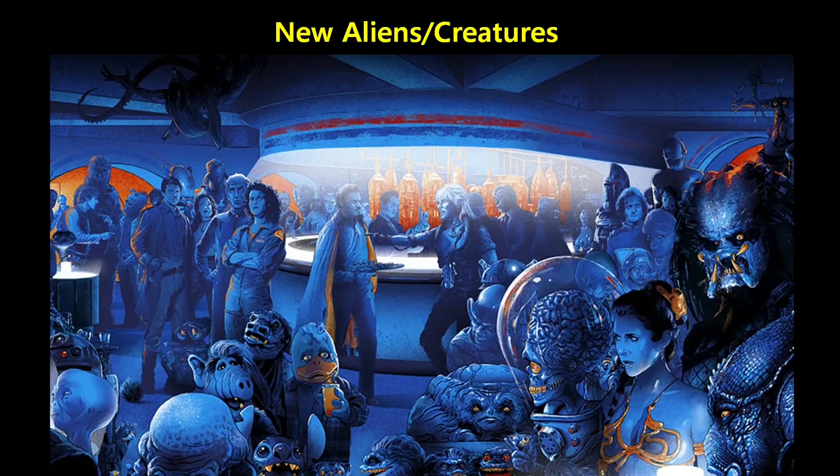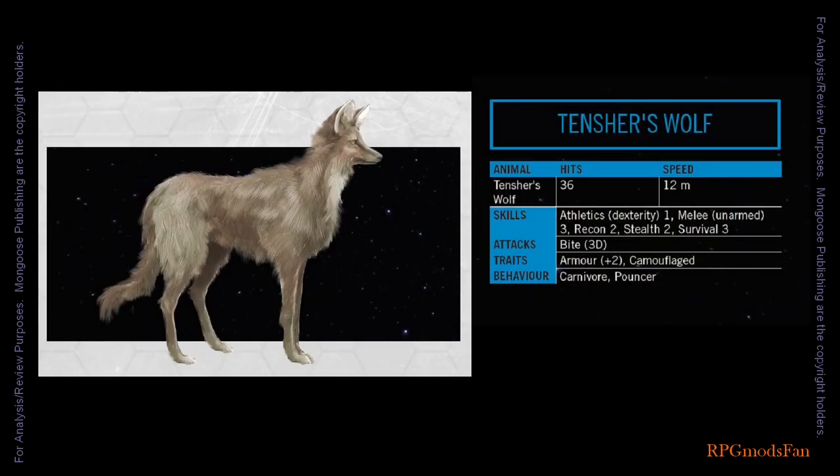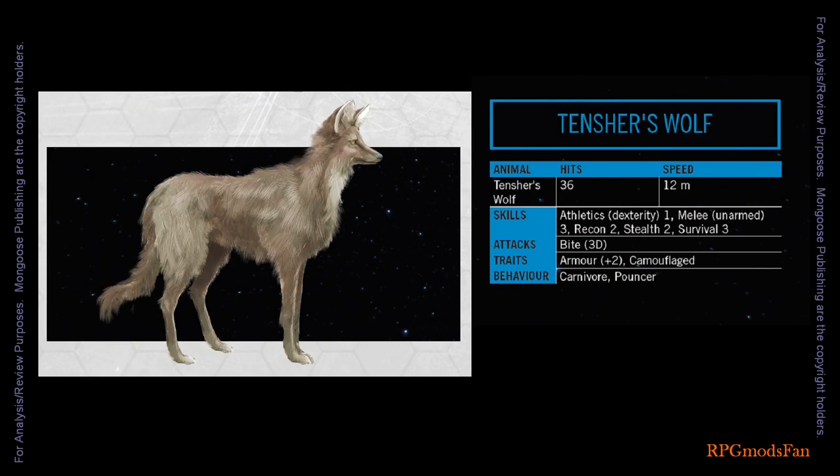Four new creatures make their debut to Traveller in this adventure. They are the Alderson's Coastal Hunter, the Deepwater Bracar, the Walston, and the Tenture's Wolf. Alderson's Coastal Hunter and the Deepwater Bracar are the only two seagoing animals that pose any real threat to humans. The territorial Alderson's Coastal Hunter normally hunts by either surging from cover to grab small prey, or by entangling larger invertebrates with its tail. The more dangerous Deepwater Bracar prefer much deeper and colder waters and are rarely sighted near Settlement Island. The Rabbit-sized Walstons are land-dwelling, fairly harmless, egg-laying burrowers. They are kept as pets by many families on Walston, and are sociable and loyal beasts — vegetarian and easy to care for. The Tenture's Wolf is an omnivore, the size of a large dog and similar in temperament. Under normal conditions, they make reliable guard animals and companions.